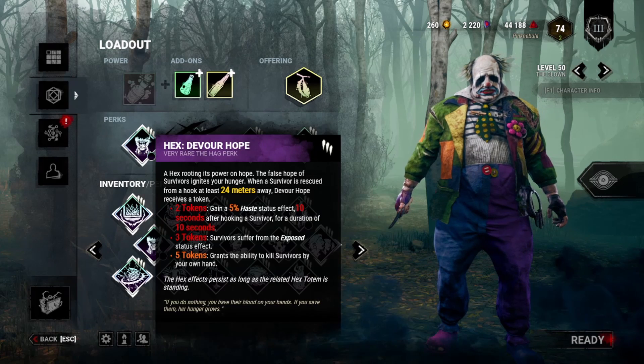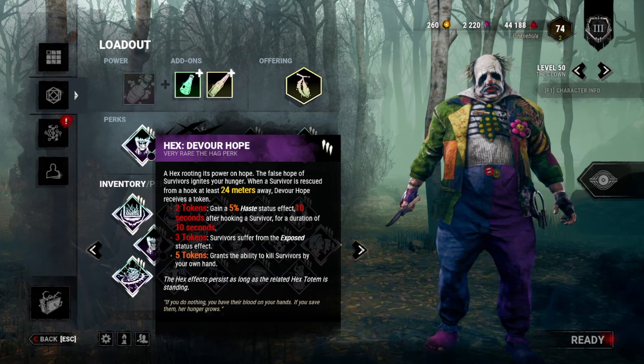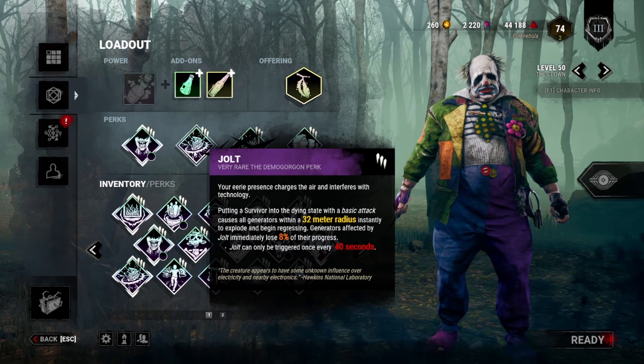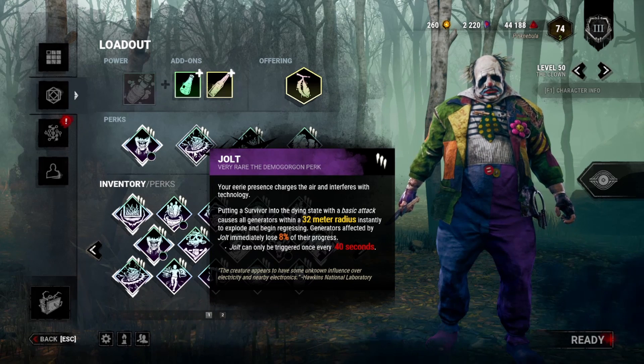Looking at the build we have Devour Hope. When a survivor is rescued from a hook at least 24 meters away, we'll gain a stack. At 3 stacks all survivors are exposed and at 5 stacks they become horrible. Secondly we have Jolt. Putting a survivor into the dying state with a basic attack causes all generators within a 32 meter radius to instantly explode and begin regressing.